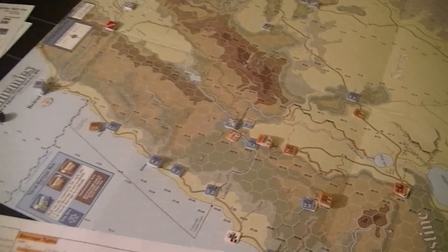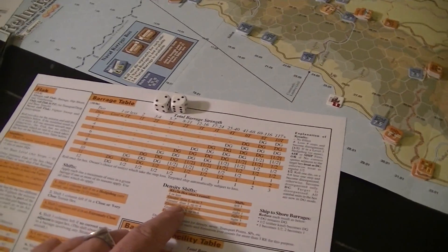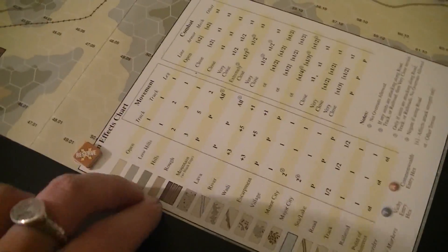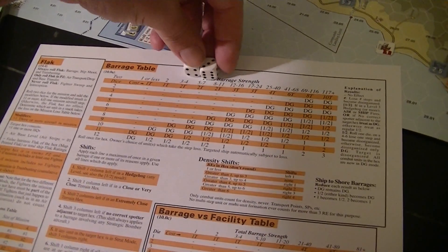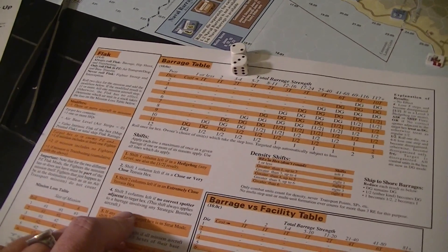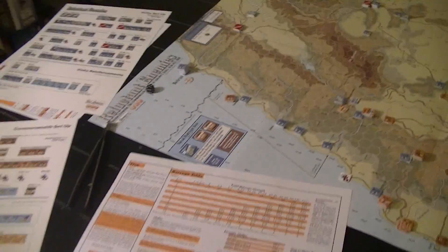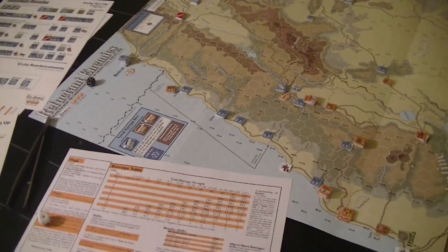I have another bombardment but this one's not so good. First of all I start at six - density shift. It looks like there's two steps in there so I'm not going to get hurt from that. That terrain is hills - very close terrain - that shifts me a column to the left. I was on six, I'm down to three or four. There's no correct spotter, that gets me down to one or less. I need an eleven or twelve to disorganize those guys and strip the reserve.